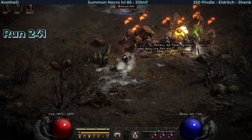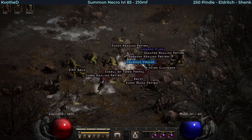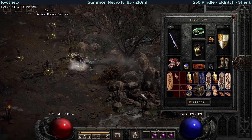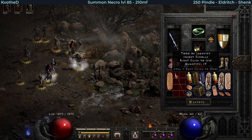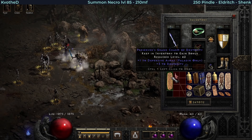I was also surprised when I picked up this grand charm. Normally it takes a lot of time to find skillers on a solo self-found. This is a Defensive Auras and free dexterity skiller - probably the most useless one.